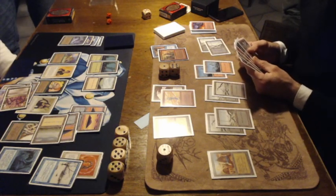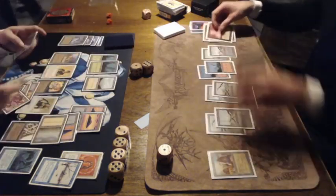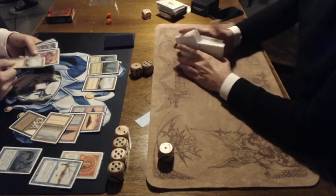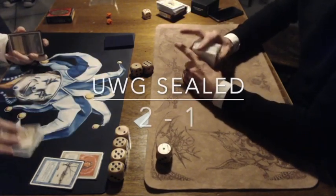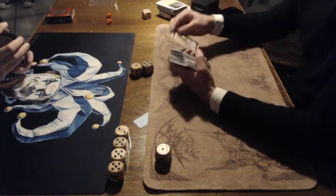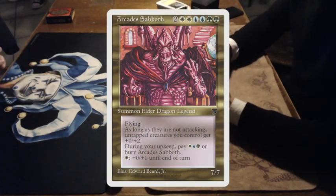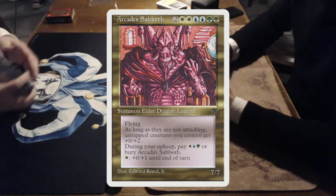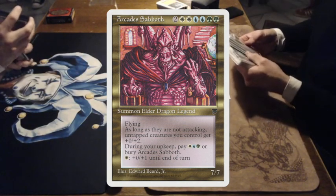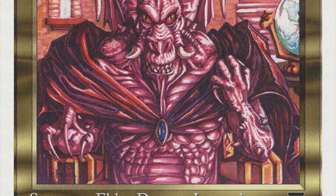Look at that — he also has an Earthquake. But I guess it's game because Nick couldn't kill that Elder Dragon, and I actually want to know why. So I just looked at the card and at the bottom, for one white, you can give it plus 0, plus 1 — you can now see it clearly on screen. So that's why it stayed alive. Wow, that's crazy.